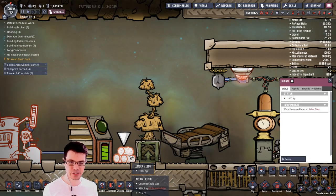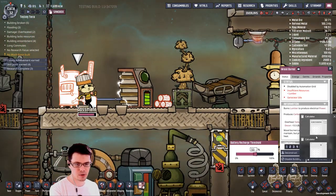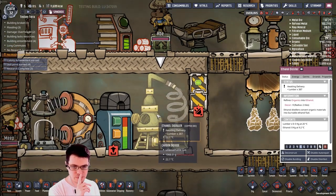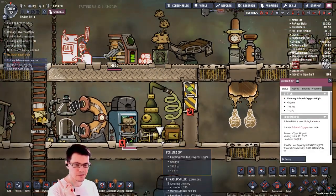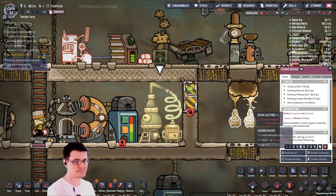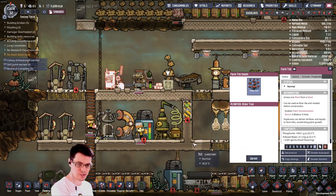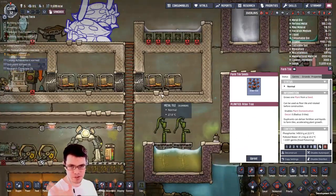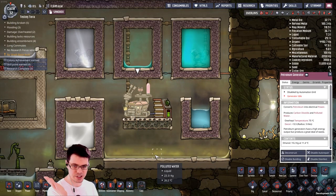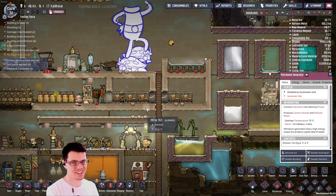So in the wood burner that wouldn't be a huge amount of power; however, if you were to refine that into ethanol I think it might be quite a bit more useful. Not only that, it generates polluted dirt — so that consumes water but generates polluted dirt. Polluted dirt is then reprocessed, and you run it to the petroleum generator, which gives off polluted water. We'll have to cover that in another video.